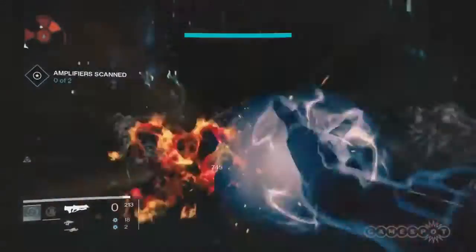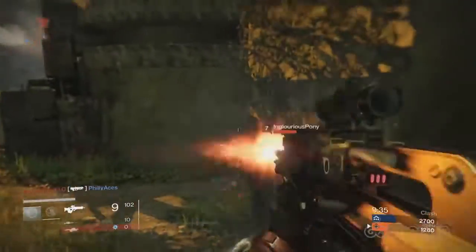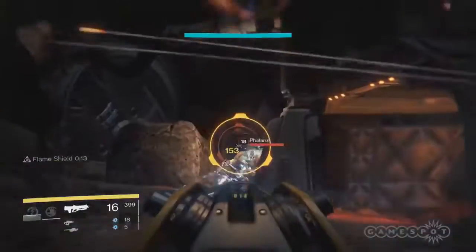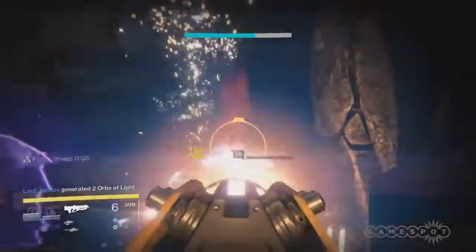The melee ability for the Sunsinger is called Scorch, and it is very satisfying. This fits squarely into a few fire-based abilities that ignite enemies for more damage after the initial hit. Deeper into the skill tree, Scorch also triggers a flame shield upon a successful kill, significantly reducing damage for a short time, which can make all the difference during a hairy firefight.